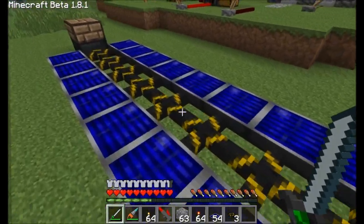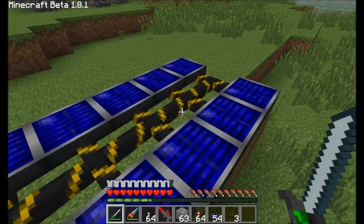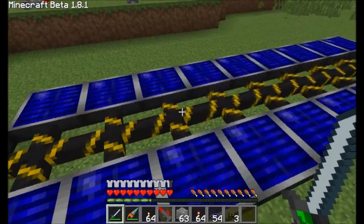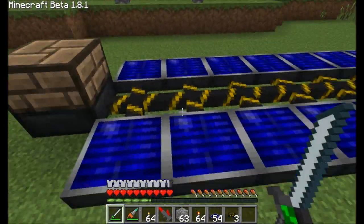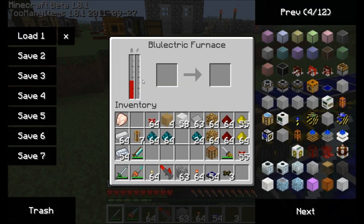You should also note that just like industrial craft, the power going through these wires will degrade over a certain length. I don't know if that information is easy to find anywhere, so I can't give you that now. But just keep in mind, a long wire will start to lose some of the power coming through. And if we look at our bluetric furnace now, it's definitely building up a charge inside.